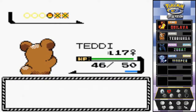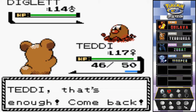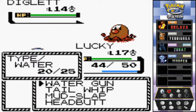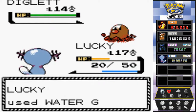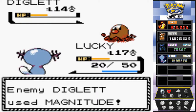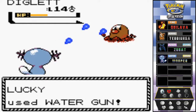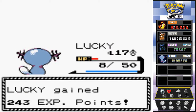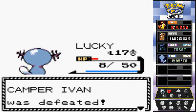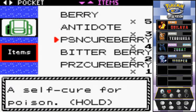Lucky versus Ivan's last Diglett - there's that Magnitude 10, that's a first and it's very powerful! We use water gun. He hits back with Magnitude 7, we're close to fainting but we pull through with water gun for the win - eat it! Ivan has been defeated. Let's heal up our Pokemon - off screen we got a Leaf Stone from the Picnicker at Route 34. Let's give Lucky a super potion.